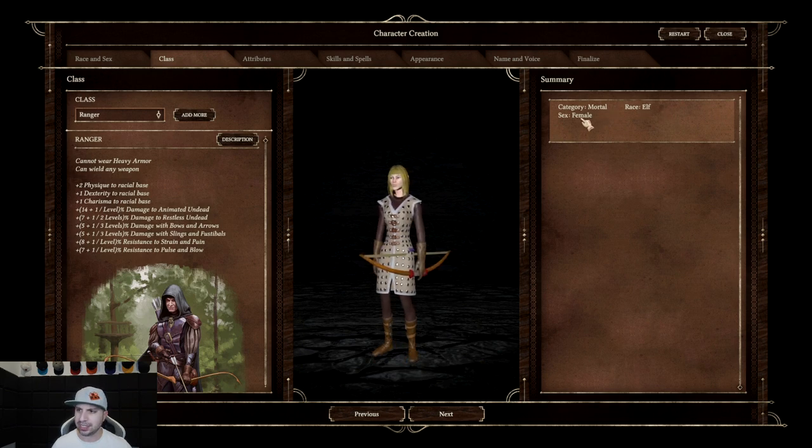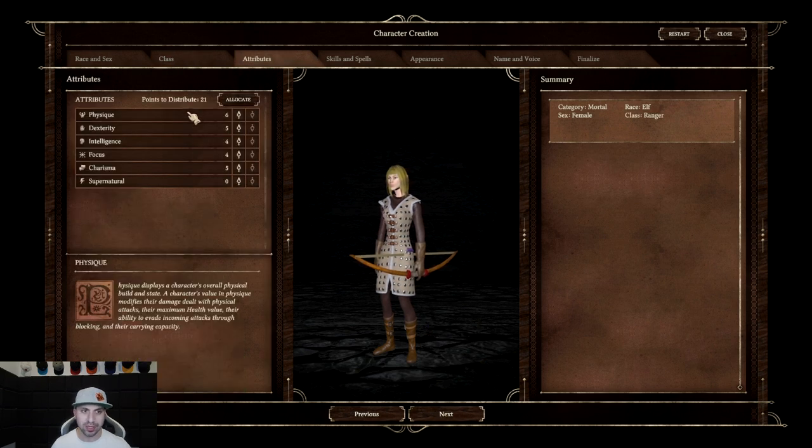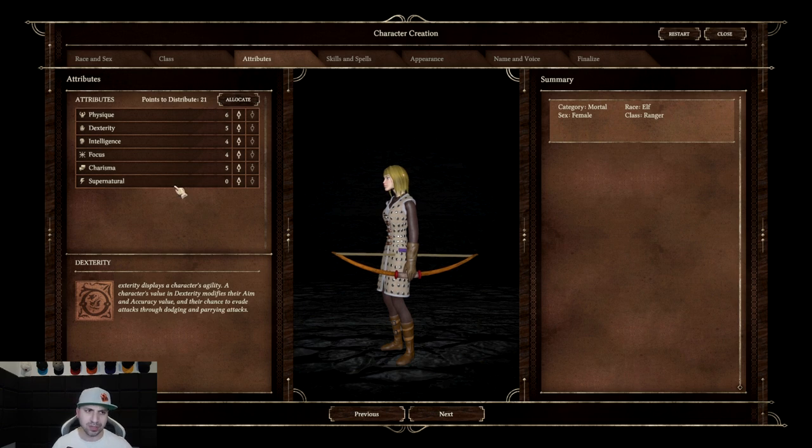So now we are — category mortal, race elf, sex female — and we are moving on to attributes. For attributes you get to allocate 21 points at the beginning: physique, dexterity, intelligence, focus, charisma, and supernatural. When you click on them it tells you what each one does. Since we are a bow user and shoot arrows — that is considered physical — physique will give us more damage and more maximum health. But we are a dexterity class focused on agility, so we're going to put half of our points into dexterity.